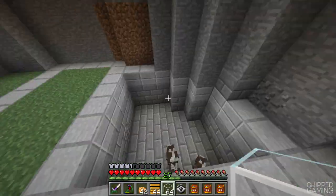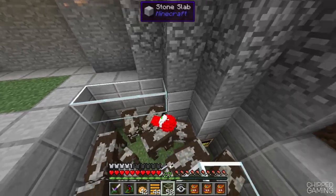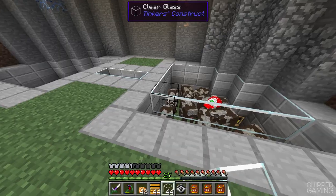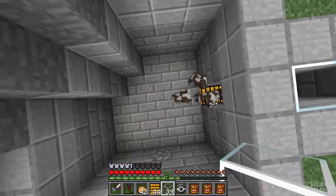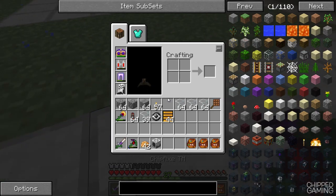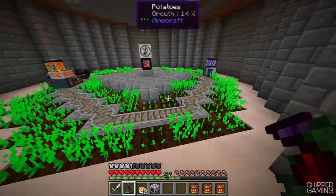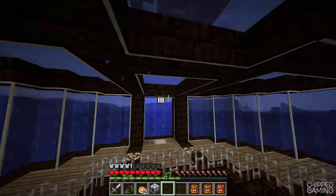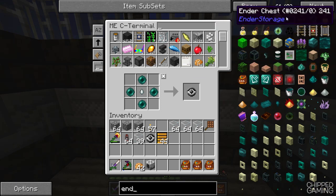The next thing I need to do is set up the cow killing mechanism. First I want to cover up all this system over here so I don't fall in, and so no other mobs like sheep get in. Now that's covered up we can start on the killing mechanism. I want to head up to the surface quickly and grab an ender chest — that's going to take all items that come from the grinder and bring them into the system. I'm still flying around as a bat, which makes building a little easier.